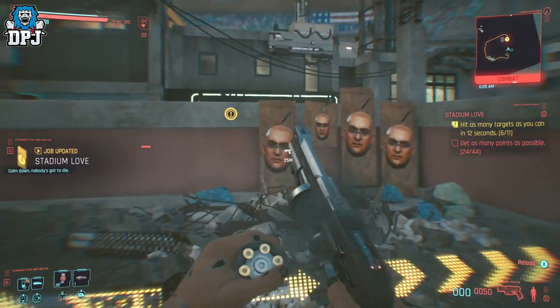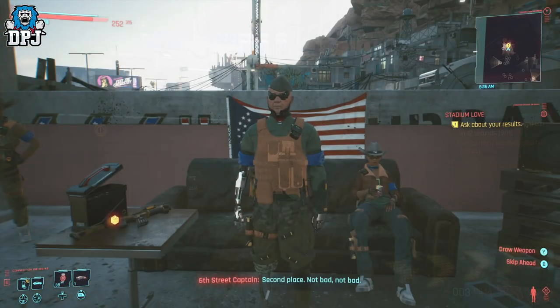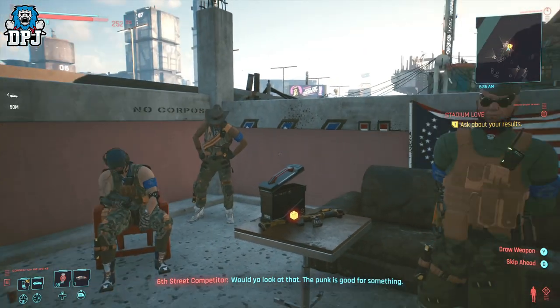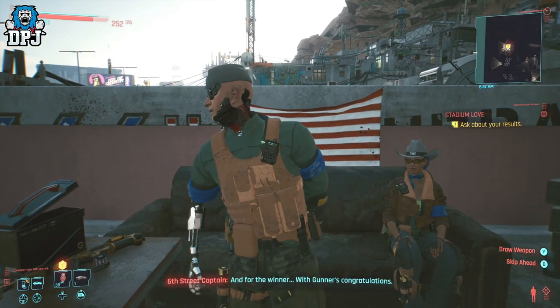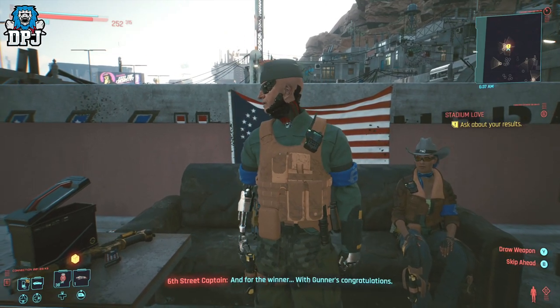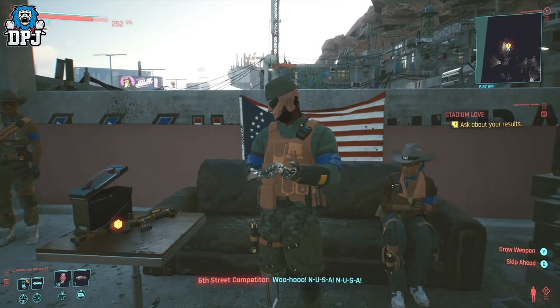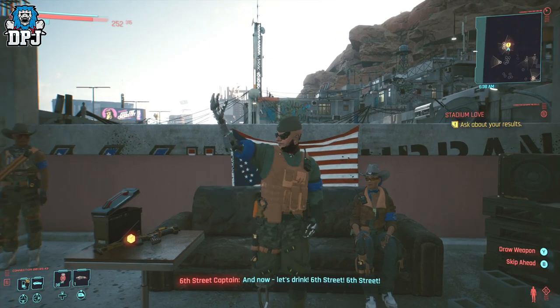Now in my first run I wasn't sure I won the competition, but that doesn't really matter. As you can see the assault rifle is right here on the table and once you've spoken to this dude, the 6th Street Captain, the mission will pop up on your screen saying completed. Now you want to kill the main 6th Street Captain. These guys are pretty tough and the best way to do this is just kill this one guy, grab that assault rifle and make a run for it.